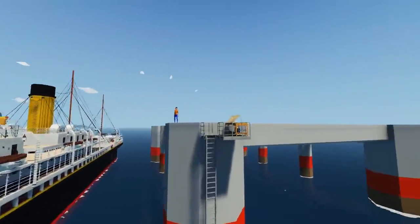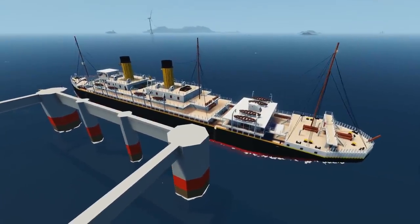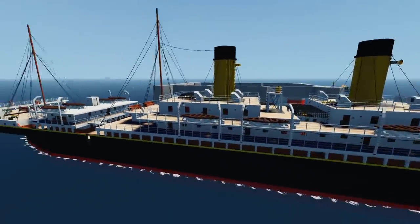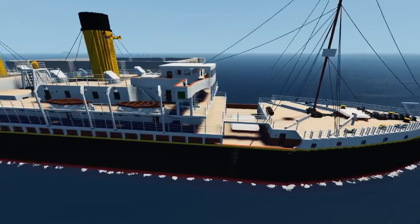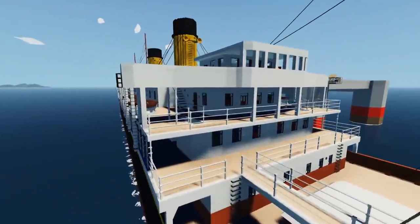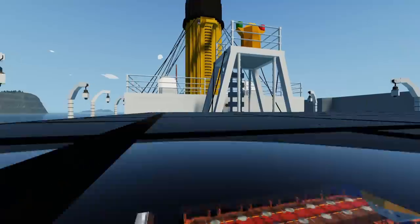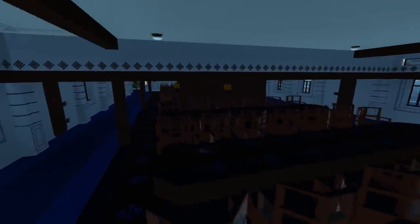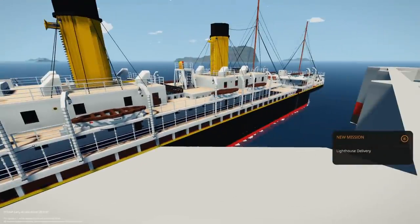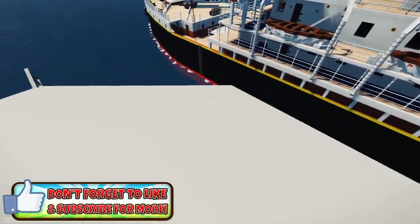We are back once again, and folks we are finally back with some sinking ship survival! We have a brand new fantastic ship to check out — this is by Zaquan12, and this is the RMS Oceanus. We've actually checked out this creator's ships before, and this is the most impressive one, complete with an awesome looking interior. If you have suggestions for future sinking ship survivals, comment below, and if you're enjoying the series, hit that thumbs up button.